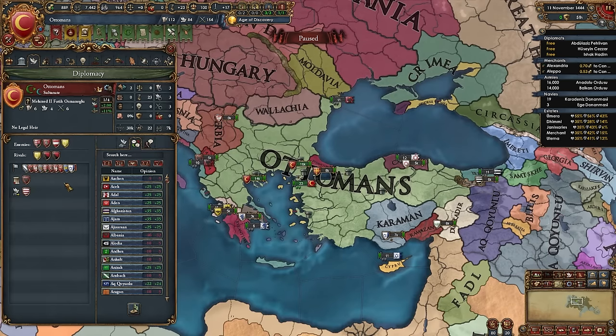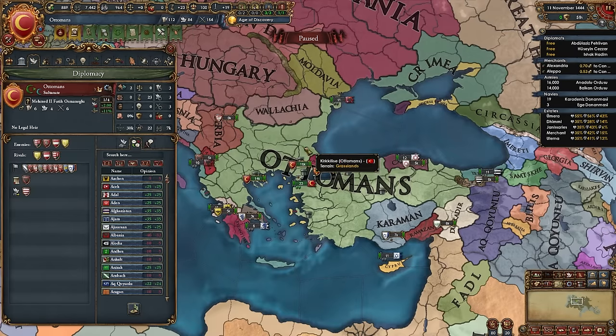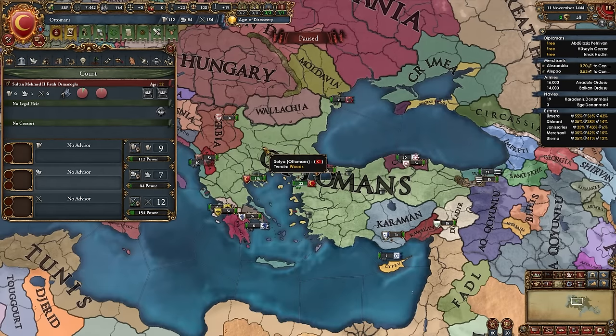For rivals, I recommend rivaling the Mamluks, Austria, and Hungary. Then go into advisors — we need a mil advisor at scale 2 for the Guns of Urban mission, which gives us four cannons in 1444.